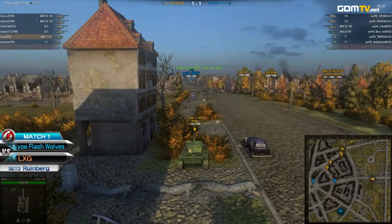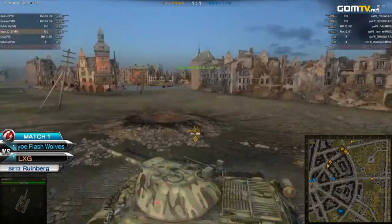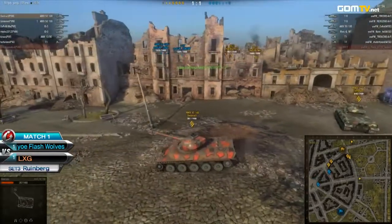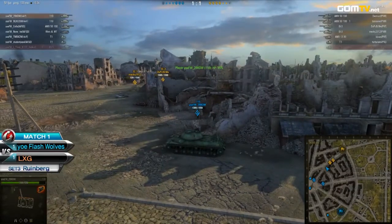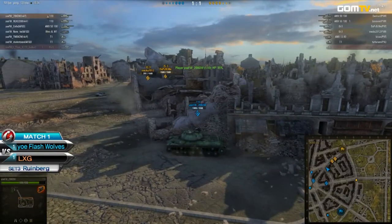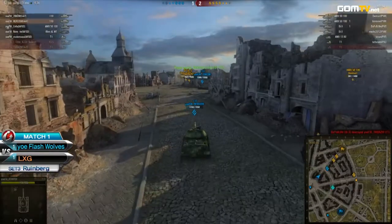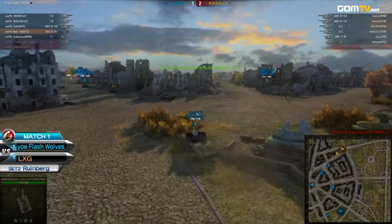This is when the Flash Wolves side happens to come back here. Kurov trying to land some damage — he's probably out of bullets at this point. Maki has taken a lot of damage. And look at Destruct, down to 387 — literally off of just two shots. Two shots he got that low. Maki's fairly low as well. Flash Wolves are really trying to capitalize on this slight advantage, at least hit-points wise, they do have against the LXG team.